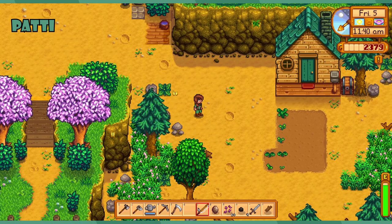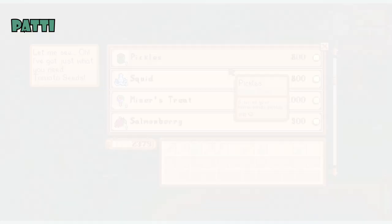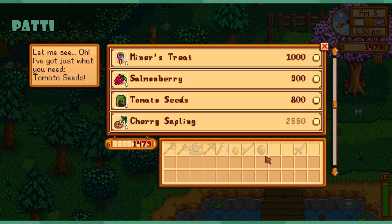It takes 28 days for a pomegranate to grow and 20 days for an apple. This lady has nothing — oh actually she has a large egg which would be nice to finish a bundle. I wish we had a little more money though because she's got a cherry sapling on sale for 2,550 — that's a steal.